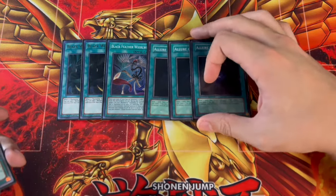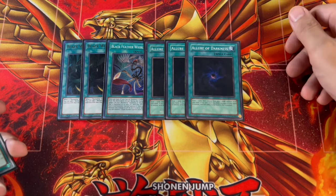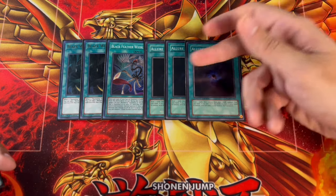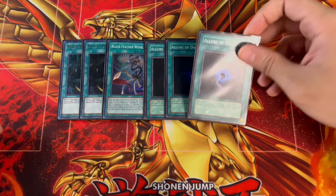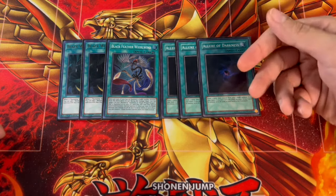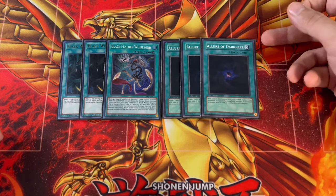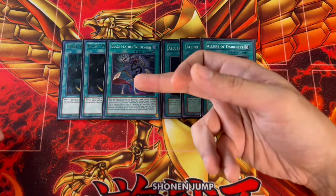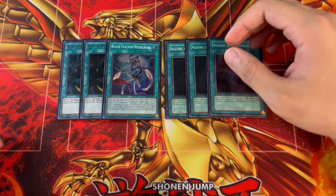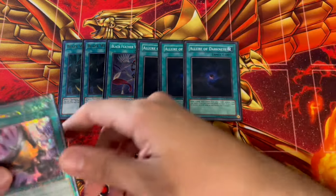For more consistency we're playing three Allure of Darkness. With Small World and Allure, this deck is pretty consistent — you get through your deck quickly and all the monsters are dark so you'll always have something for Allure. You can also play Upstart Goblin here; with the January 2024 ban list I think it's a very powerful option. The reason I'm playing Allure is because it just draws you two cards. While Upstart is a net zero, Allure is also kind of a net zero since you banish a card — but banishing isn't bad because Blackfeather Whirlwind lets you special summon a banished Blackwing when you synchro summon a dark synchro monster. If you just want a 37-card deck you can play three Upstart Goblin, but I really like Allure here.